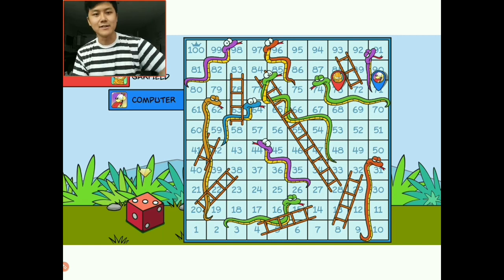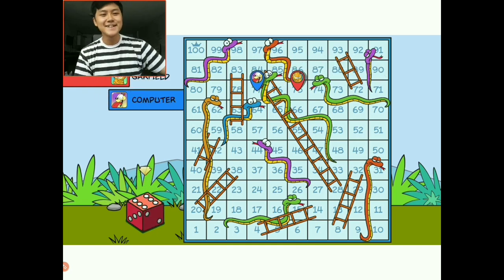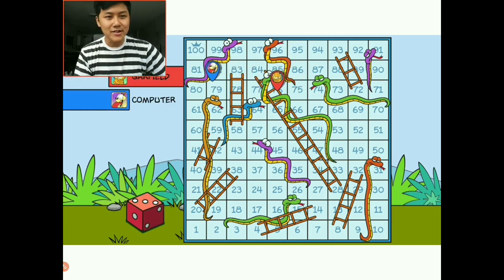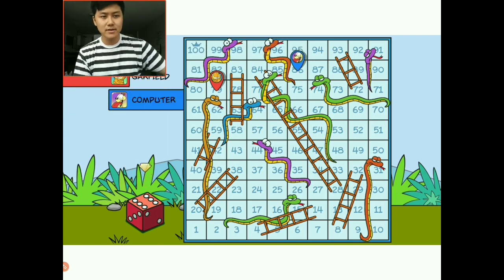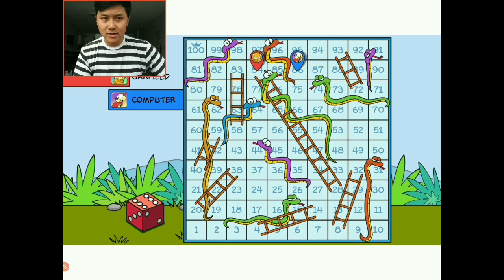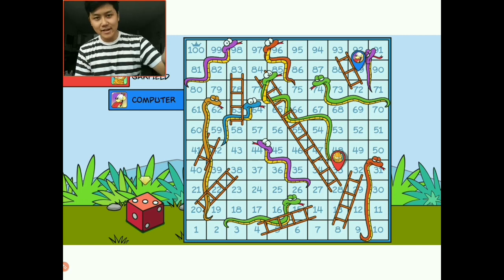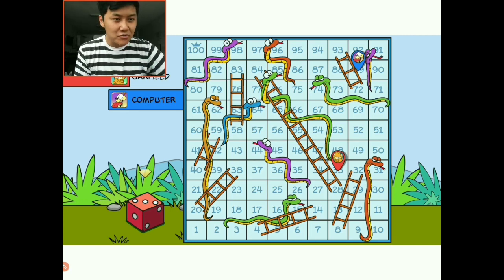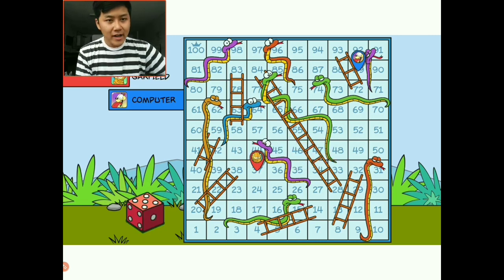I am currently ahead now by only a couple spaces, but this is good, I can win now, or try to. Odie's getting some big numbers though, so I need to be rolling some big numbers here. He's got another 6, okay — I also got a 6 as well, land on a snake. So I land on that green snake — I went from 85 to 33, and Odie's on space 89, so I'm very far behind. Maybe Odie will land on a snake or something, I can catch up, I'm just gonna try my best.